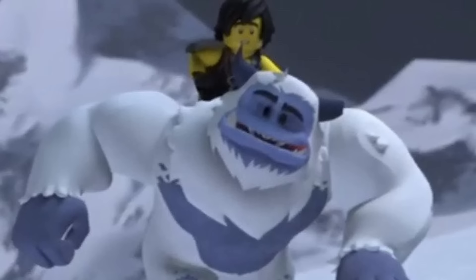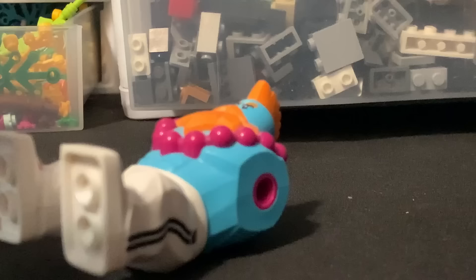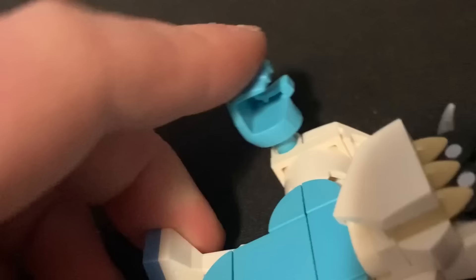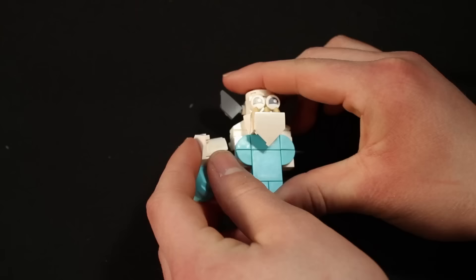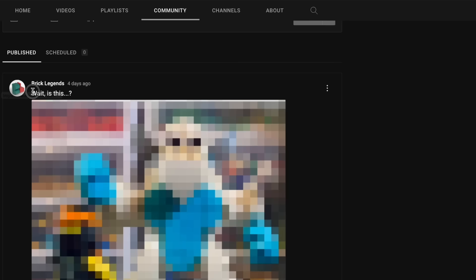I'm super excited about building Craig, but also terrified. My first idea was to get Sandy and spray paint him white — that did not work. What I ended up using was Sandy's arms; I just popped his hands off and used Mixel joints to make some teeth and eyes — basic yeti stuff. It looked pretty good. I made a post of this so people knew exactly who it was.